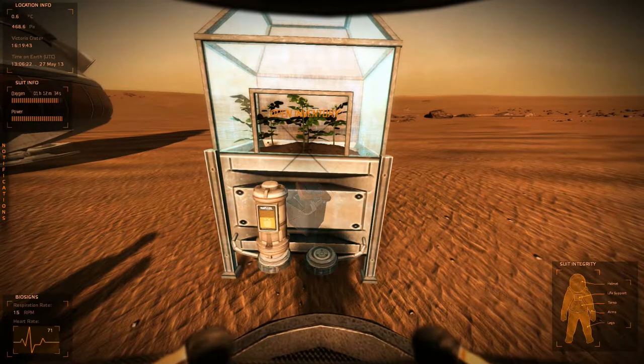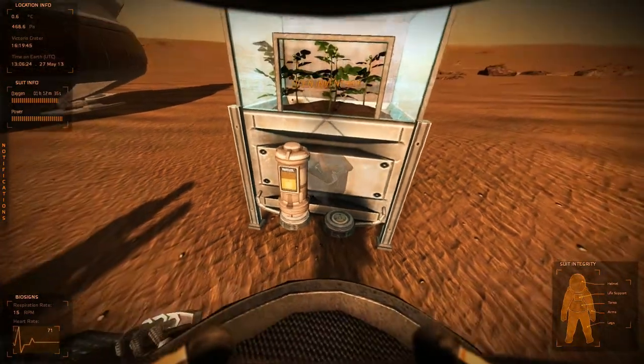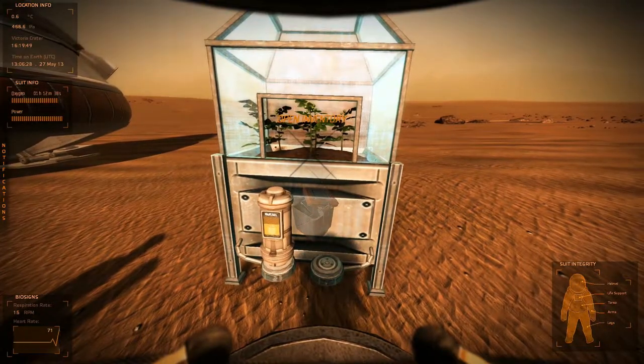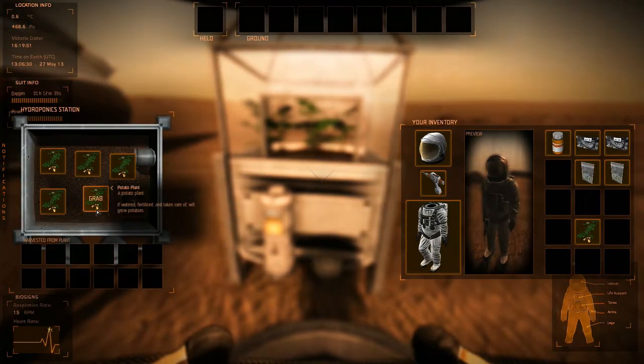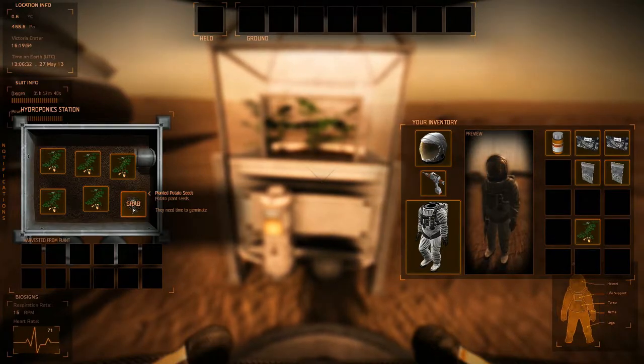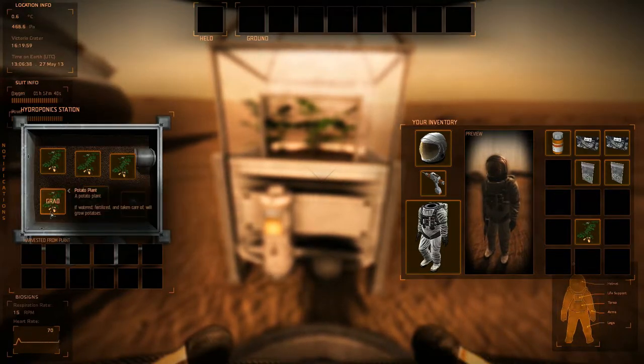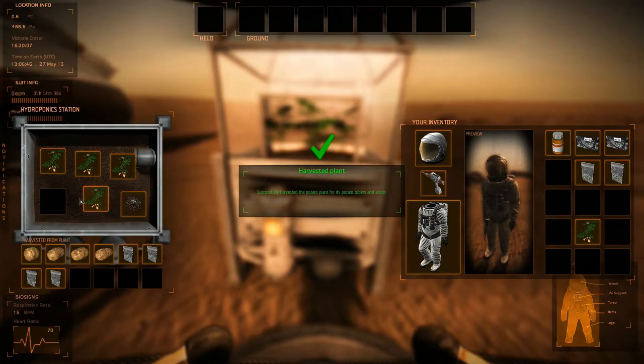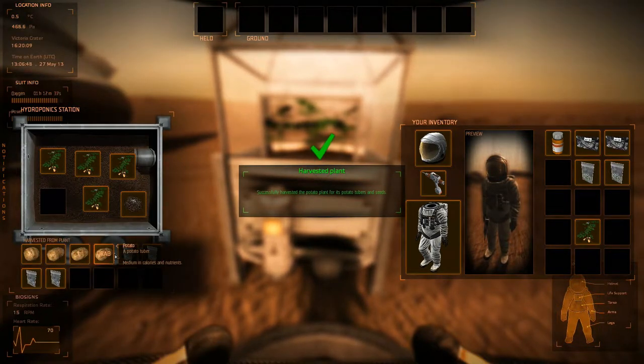To grow any of the plants you'll need seeds, soil, and water. By default, soil is already added. You can see there are a couple of seeds here. Let's open the inventory - you've got a couple of plants already growing. I've gone ahead and put in some potato seeds, and now it just takes time in order for them to grow.